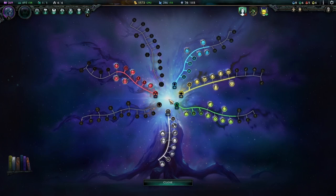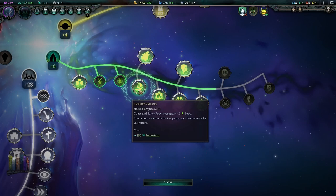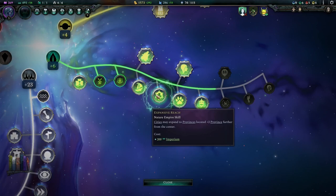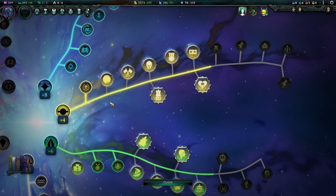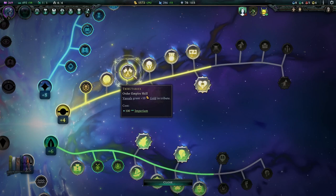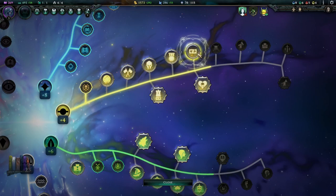The first tip is don't spend all of your Imperium right away. The game pushes you to do that with tooltips and pop-ups, but Imperium is used for a lot of different odds and ends besides just Empire development. There are pop-up choices where sometimes your most favorable option is going to be to spend Imperium, so it makes sense to always hold on to some of it.